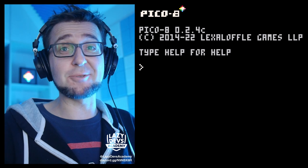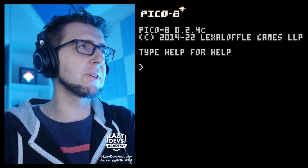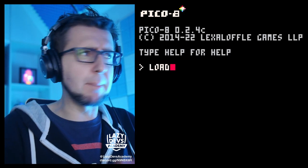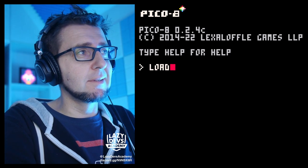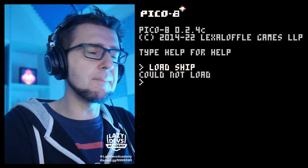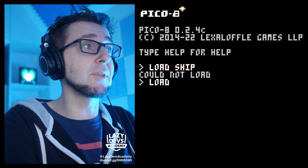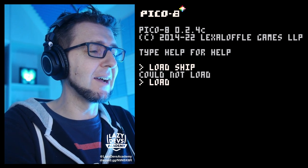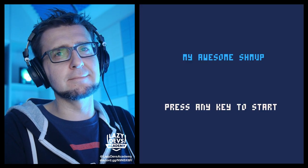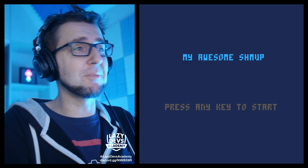Hi everybody, welcome. This is Christian from Lazy Devs Academy, and welcome to episode 18 of our tutorial on how to make a shmup in Pico 8 — a basic shmup, a simple shmup. And yet we've been working for 18 episodes and we're still not quite there. There's still a ways to go.